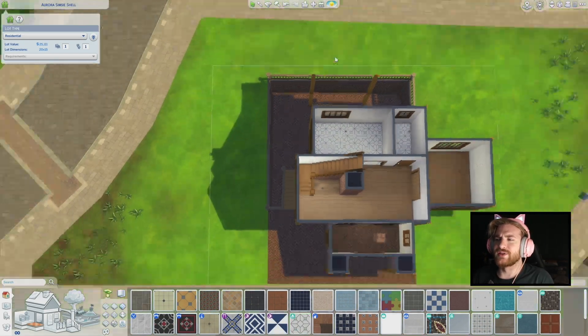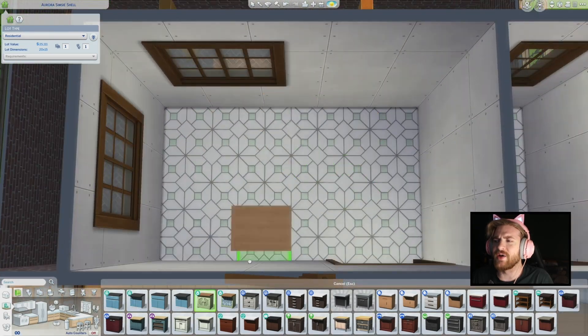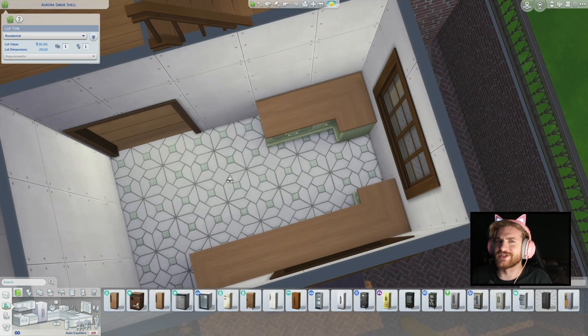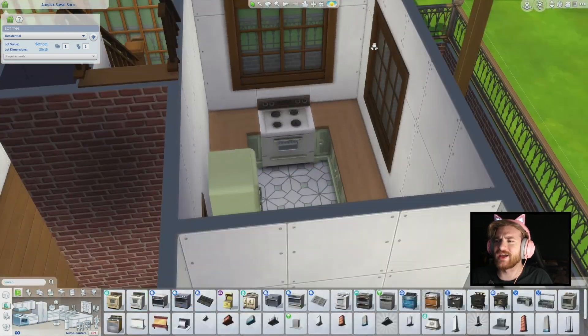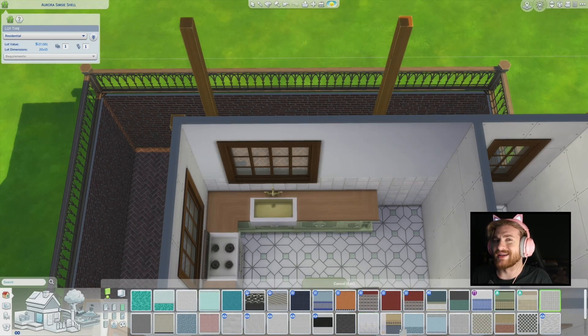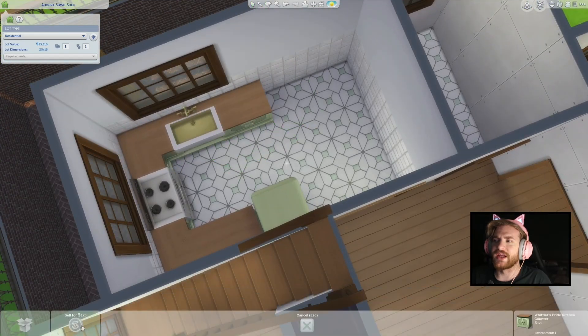That was kind of my idea of why I decided to build in this world — also just because of that weird basement and then the open basement that we also have. I thought that would work well here. Initially I wanted to place this in San Mishuno, but all of the lots were just way too big and I couldn't really figure out how to make it blend into the world that well. So yeah, we ended up here.